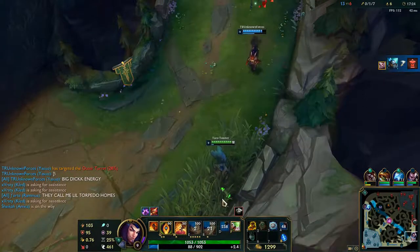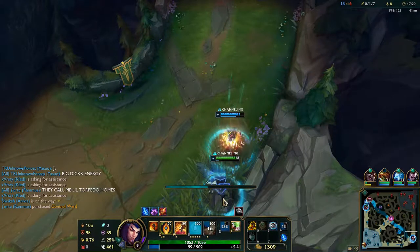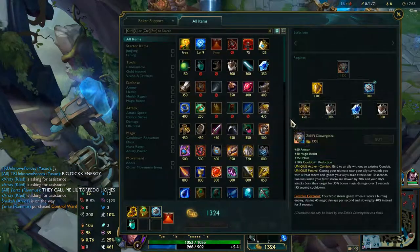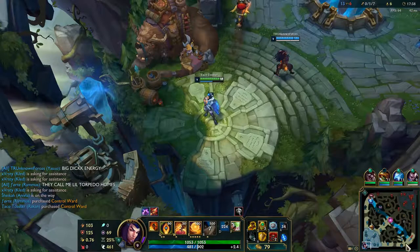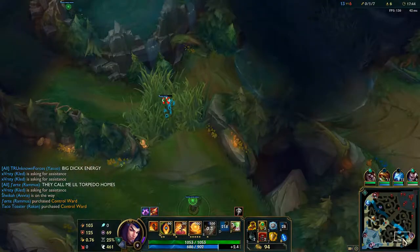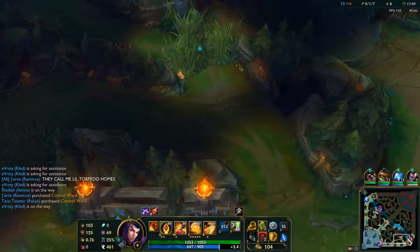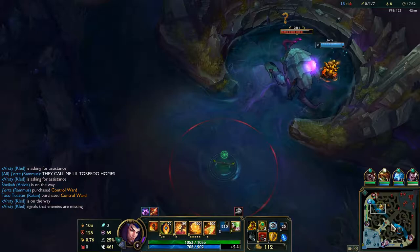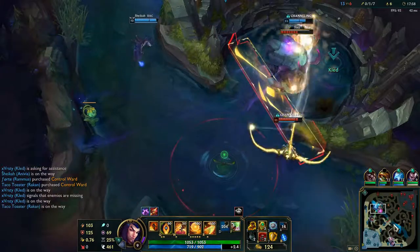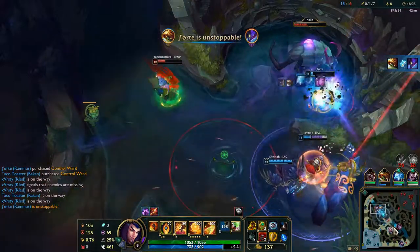Yasuo's sitting nice and pretty at 5 and 1. Kai'Sa just — Pike has CC but he's more about engaging CC, it's hard for him to peel. My engage is just too strong if I have Flash or anything up. He failed his jump over the wall, he's still in there. I'm roaming mid — nice stun, good ult by the Kled.